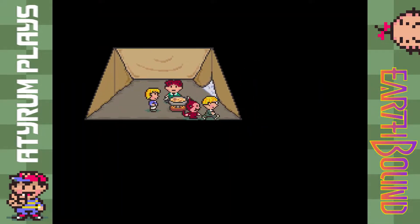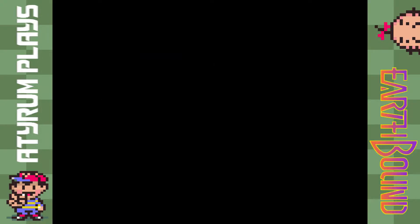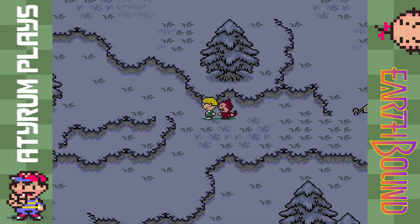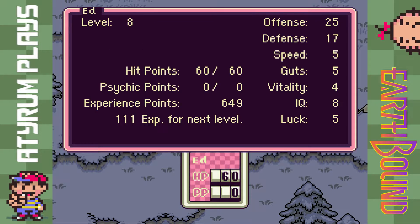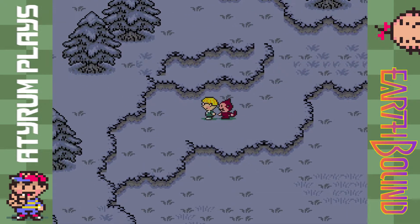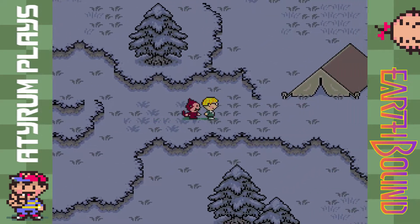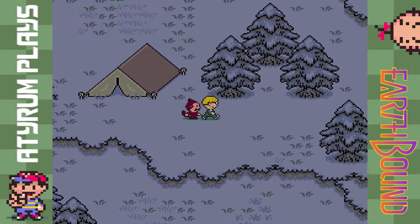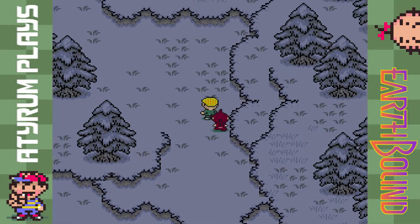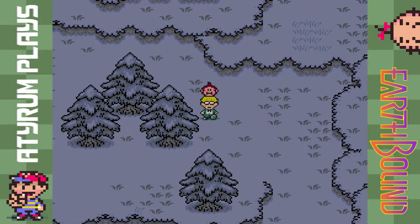Well hello everyone and welcome back to another episode of EarthBound, picking up right where we left off in Winters with our character Jeff here. Between episodes I went ahead and grinded up a couple of levels — we are now at level 8, a little bit better off. I did realize that the Gruff Goat enemy is really not as threatening as I thought, and we can actually go ahead and encounter those now if we can find them.